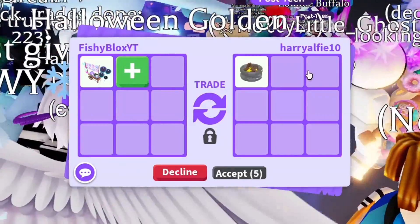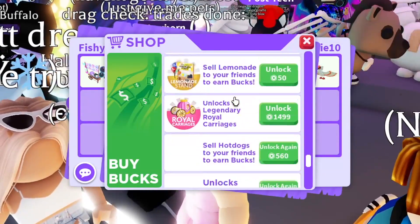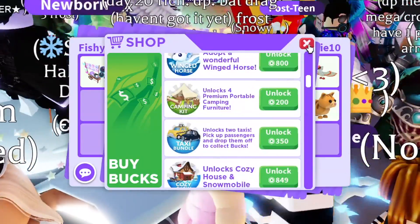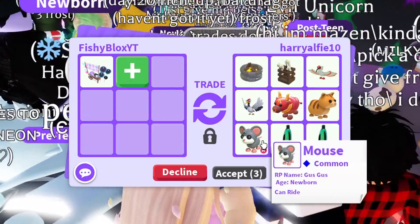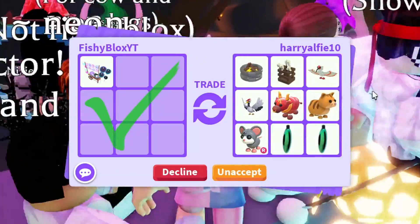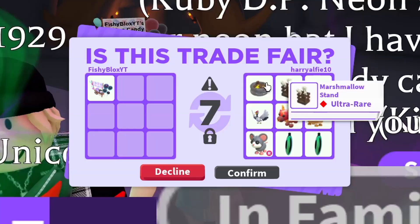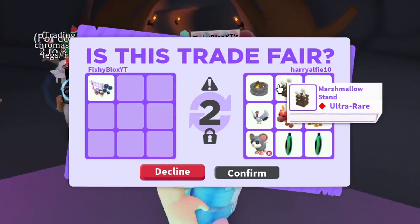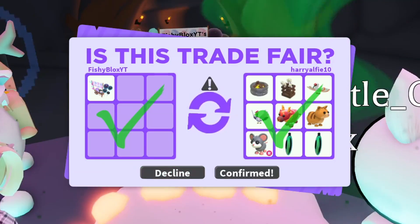Final cotton candy stand trade. They offer a premium fire pit and marshmallow stand — I think it might be around 200 Robux — plus a ginger cat and a mouse with a ride potion. It could be a full camping site set. The marshmallow stand and fire pit both sound awesome. Let's hit accept, and there we go — we've officially traded all nine of the cotton candy stands.